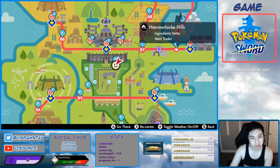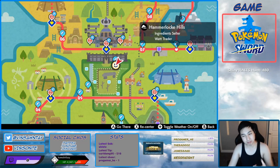Hey, Vesante here. So in this video, we'll look up Octillery with the hidden ability Moody.